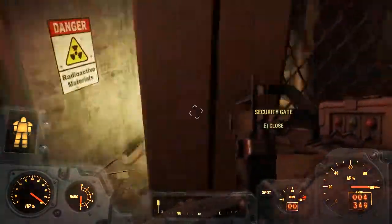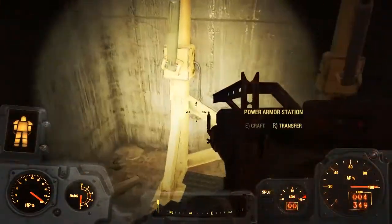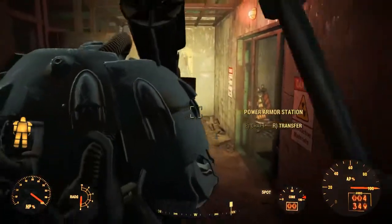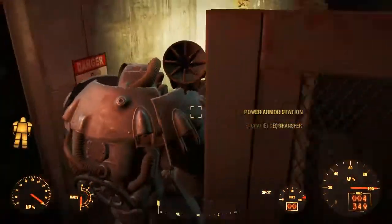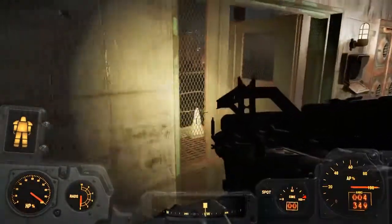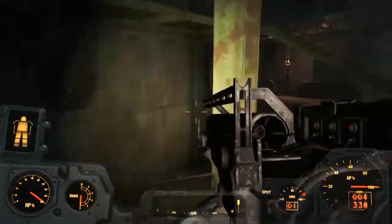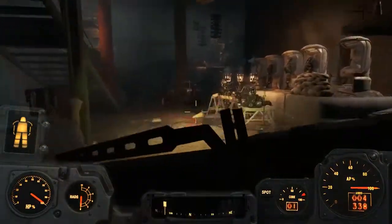If you want, you can lockpick this door — there is actually a full set of XO1 Mark 3 power armor in here if you are above level 28. If you're below that it'll probably be T60. You can see I'm wearing it right now. It's also a bit of a shortcut to this area right here.